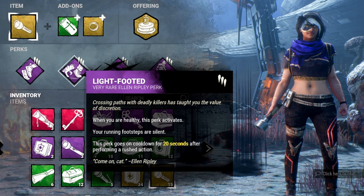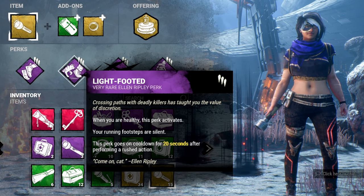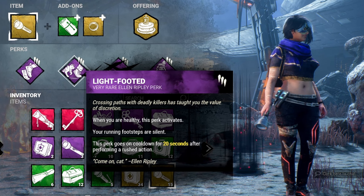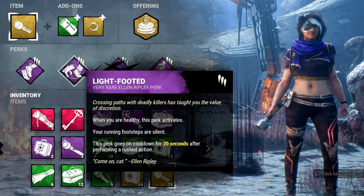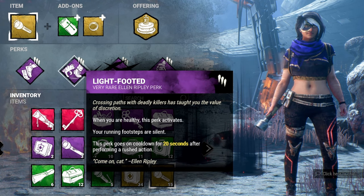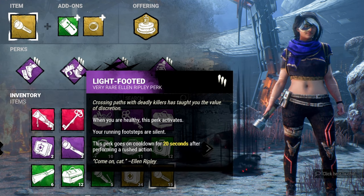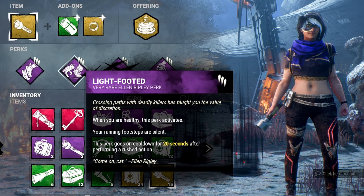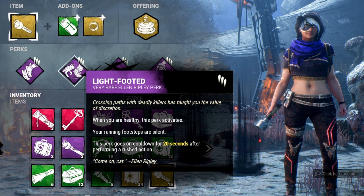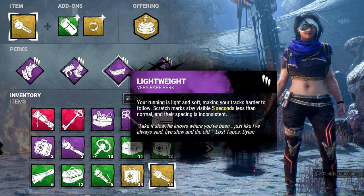Light-footed is a brand new perk with Ellen Ripley. Whenever you run, your footsteps are completely silent until you perform a rushed action like a fast vault, which puts the perk on cooldown for 20 seconds. This actually trips killers up — they get thrown off because they don't hear footsteps while looping. Combined with Sprint Burst, you can hide, burst away, and be long gone without the killer hearing a thing. It also opens up cheeky flashlight saves.